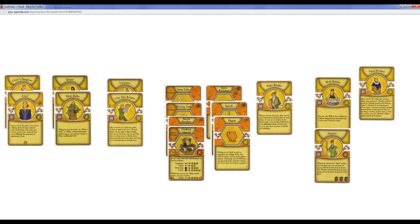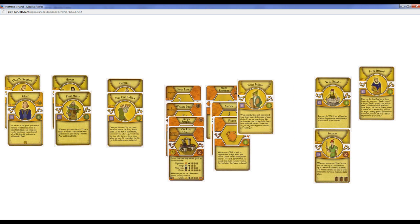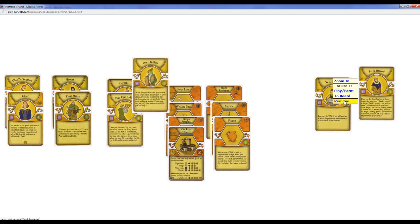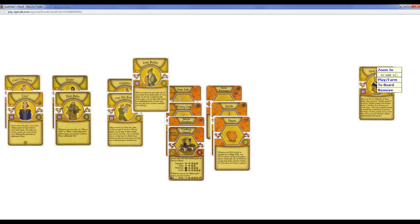I might play Fence Builder — put it on the 3 Wood space. Get rid of Forester, Well Builder. Do I want to get rid of Farm Steward? Farm Steward lets me grow earlier. Yeah, I think I do.